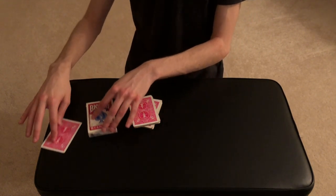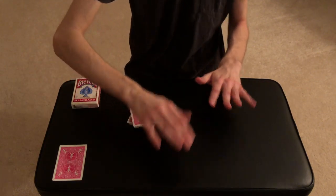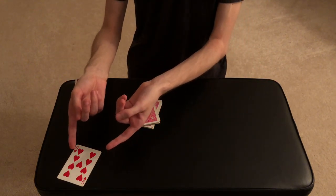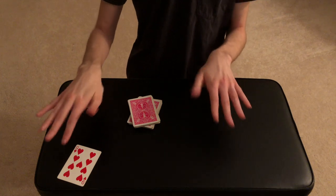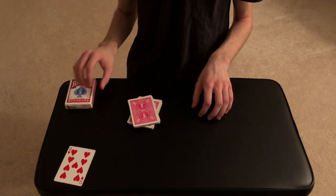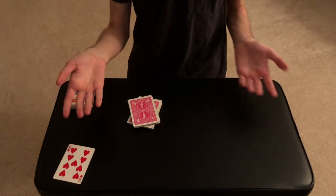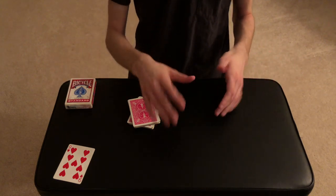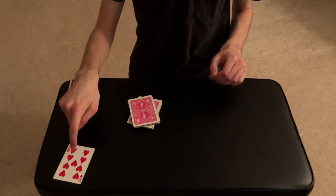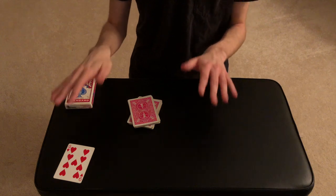Now let's take a look at the mystery card you chose beforehand. I spread the cards out, you pulled out any card, and I just set it over here — it's the nine of hearts. This wasn't your card, was it? No, this is not your card. So I don't know why you randomly chose this card. They say it was just random, so I say okay, well all things happen for a reason.